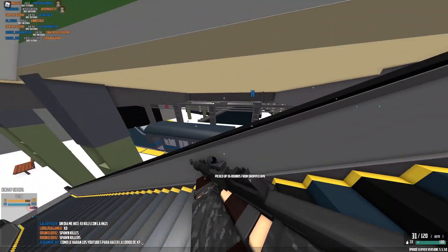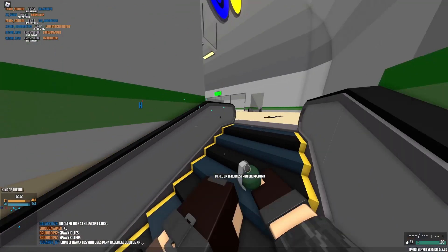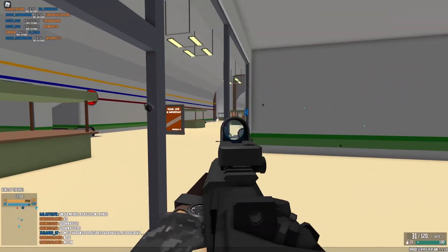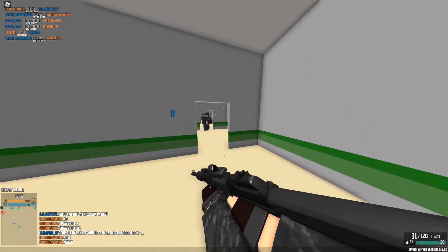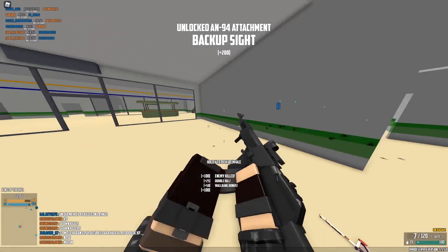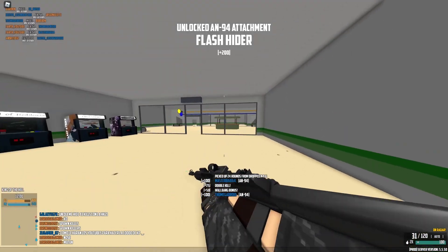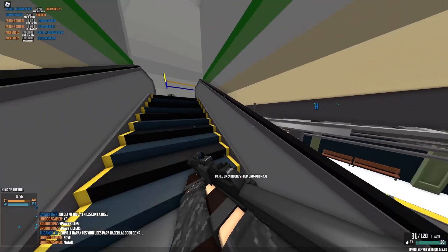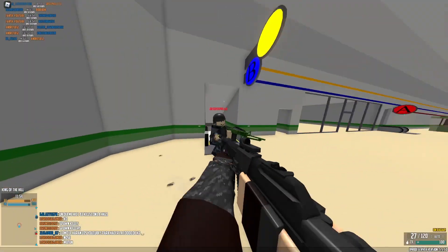Assuming a user times the burst correctly, the maximum effective fire rate one can achieve is approximately 1017 RPM. With full auto, the two shots are still fired at 1800 RPM, but subsequent shots are fired at 600 RPM, which is the second lowest in the class, only ahead of the G11K2 in full auto, and tied with the AK-47 and AKM.